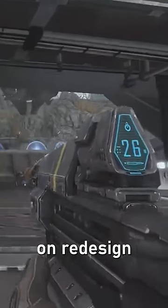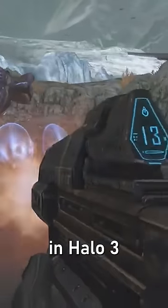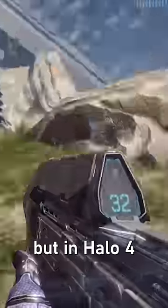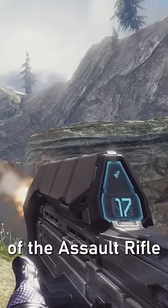Halo Reach went off the rails and did a full-on redesign of the assault rifle, looking significantly different than what it did in Halo 3 and even Combat Evolved. But in Halo 4, when 343 took things over, they kind of reverted back to the more classic vibe of the assault rifle.